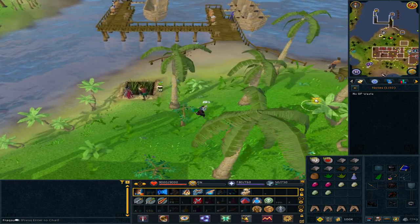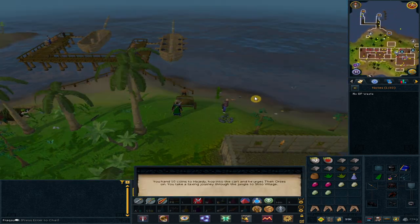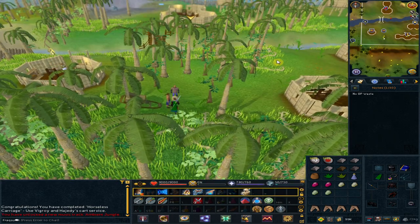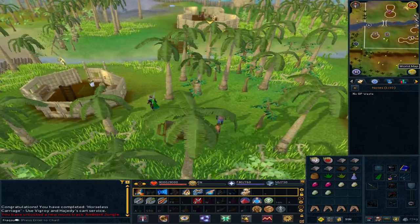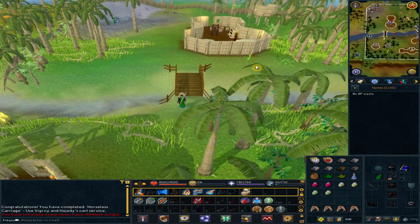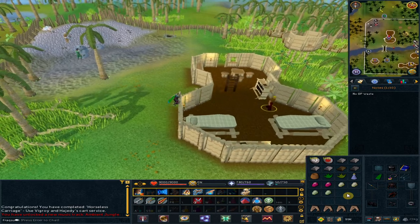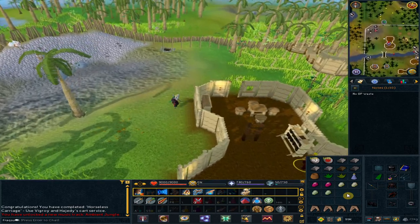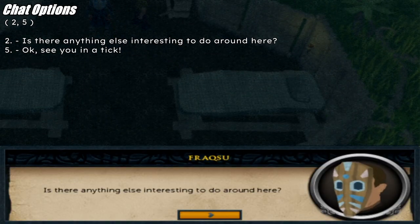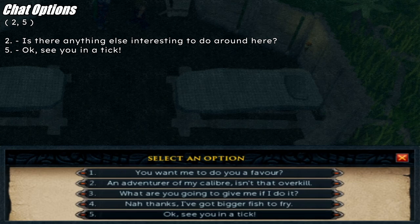Right-click the cart and select Pay Fare. Go north to the quest start icon. Go south-east and exit the Shiloh Village. Talk to Jani Salaika. Option 2: 'Is there anything else interesting to do around here?' Option 5, option 1 — accept the quest.